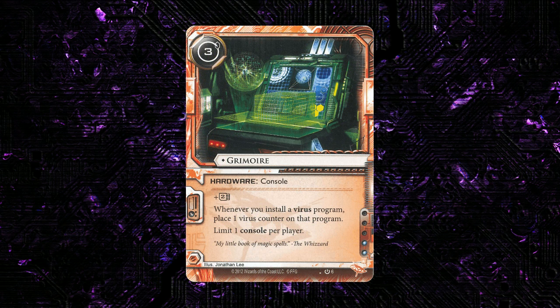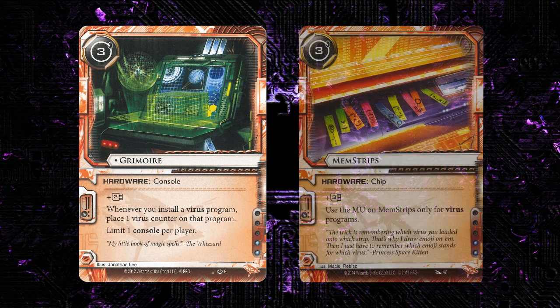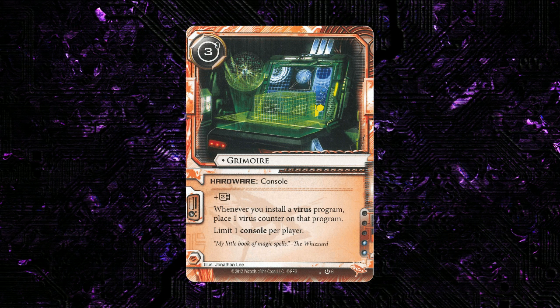Next up is the classic Anarch console Grimoire. This is such a brilliant design — definitely my favorite console from the core set. This is the cheapest way even in 2015 to get 2 MU at a 3 cost, plus the virus bonus thing. It really obviously fit with Noise, and even to this day we're seeing people extensively play this card for its interaction with virus cards. I would have liked to see something like a hybrid of the Mem Strips card and this — giving you 2 or 3 MU you can only use for viruses. It's a little lame that some decks include this card just because it's 2 MU for cheap.